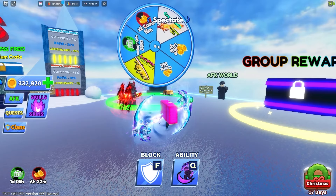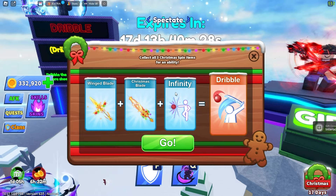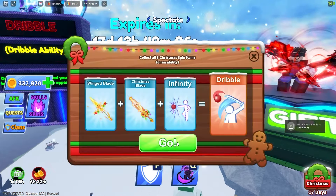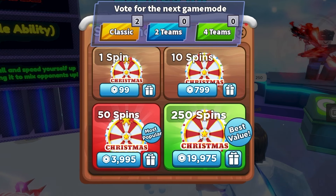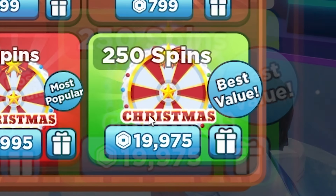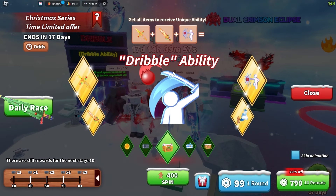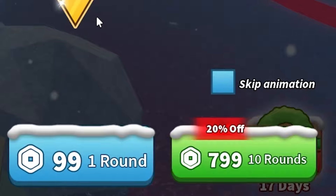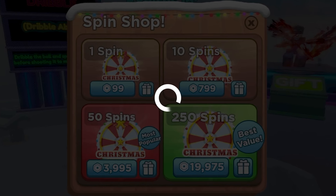What else do we have? They did remove the Nebula Bow, unfortunately — I really was looking forward to getting that. And I don't have Dribble because I need the token. Look at this — we can actually buy more spins: 20,000 Robux with 250. This is perfect for if you want to get these big abilities here, instead of having to buy 10 rounds, you can just straight up buy 250 spins, which is exactly what I'm going to do.